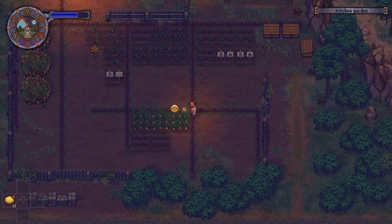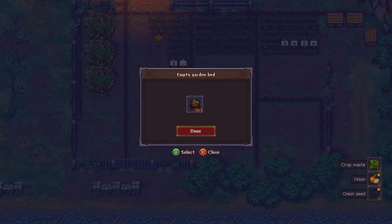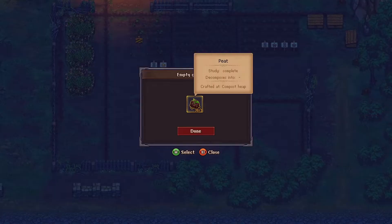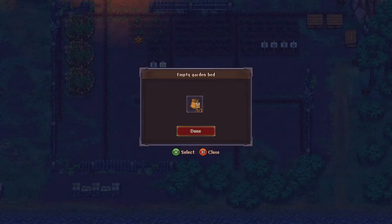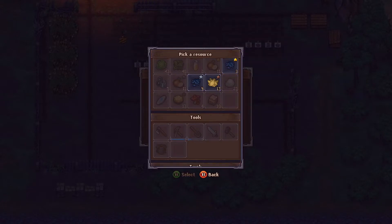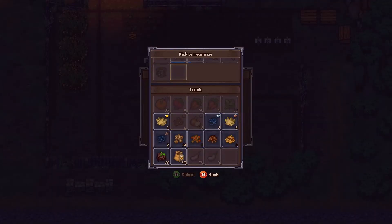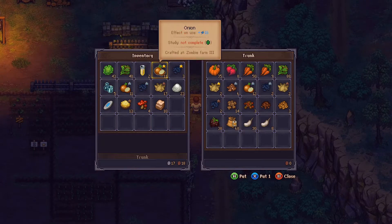Let's check our onions — we have plenty of golden onions, and I have plenty of golden onion seeds as well. I use normal fertilizer here. I kind of want to go heavy on farming because this is another resource for money. Eventually we'll be able to sell all of our higher quality goods.